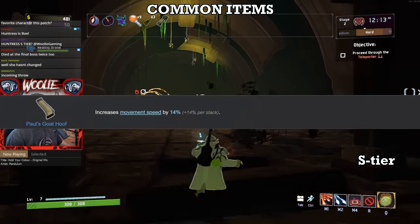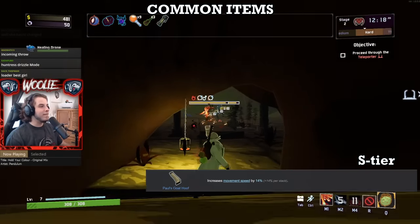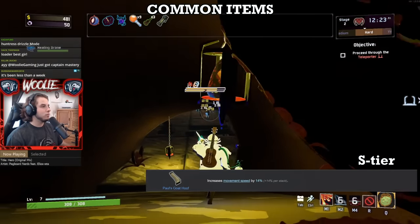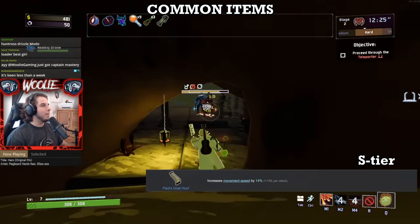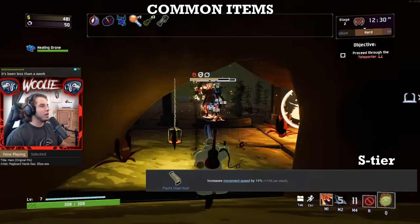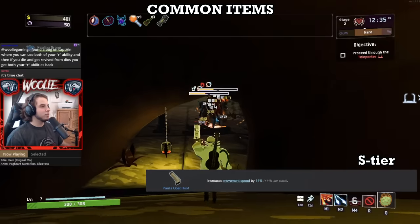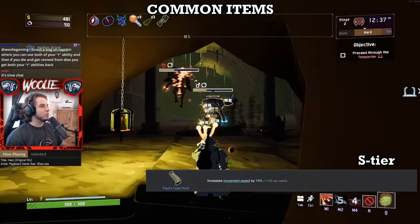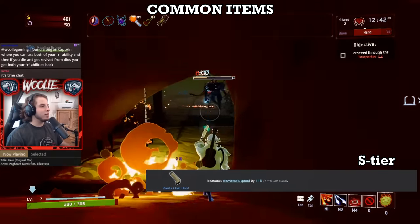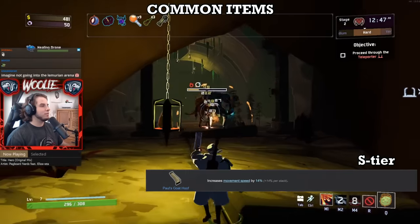Next, Paul's Goat Hoof. The 14% movement speed per stack is applied to you at all times, and on top of that when you sprint, all of your momentum is given a 45% increase, meaning each stack effectively grants 20.3% movement speed while sprinting. This makes the Goat Hoof undoubtedly better than Energy Drink in every way — it affects you while strafing, jumping, walking, sprinting, everything. I can't stress enough how important the ability to quickly dodge threats is in this game, making the Goat Hoof not only one of the best commons but one of the best items overall.